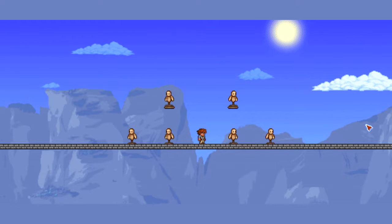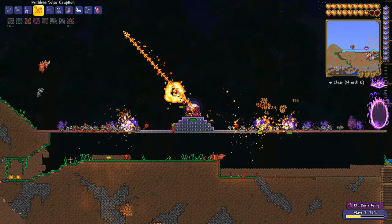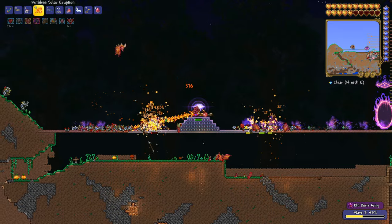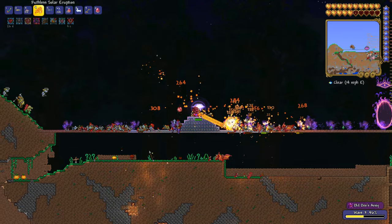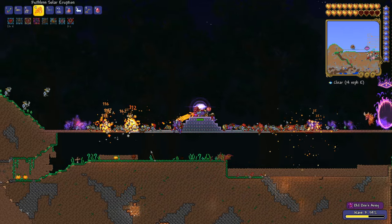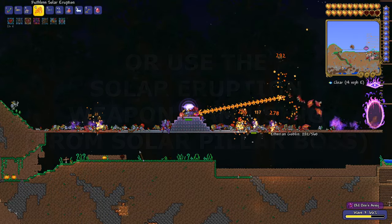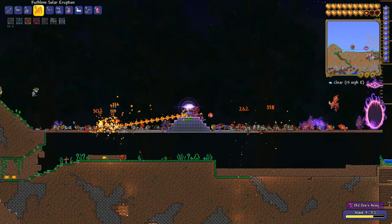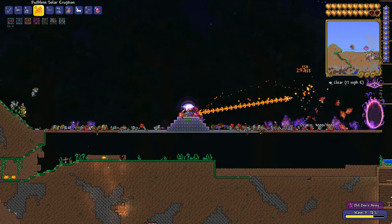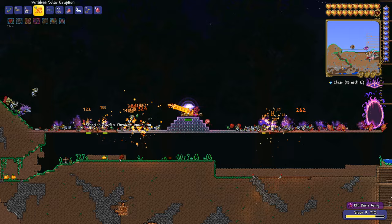The Zenith summons multiple swords that surround the player and attack mobs in an area of effect simultaneously in a flurry of different swords. I'd recommend using it and just powering through every wave of the Old Ones Army — it makes it super easy and a breeze to complete. You really don't need to do this event early unless you want a challenge, so I'd save it until you have the Zenith and a decent level of tier gear for defence.